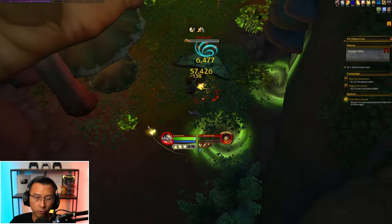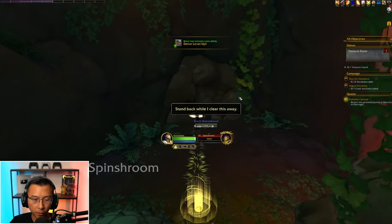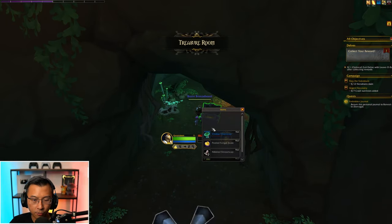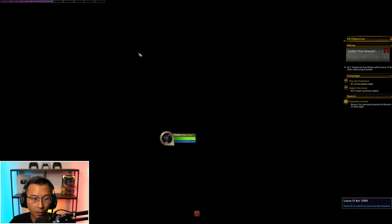They might surprise us and drop really good gear when it goes live, but I doubt that's the intention of this kind of content. Once you beat the boss, Bran Bronzebeard levels up again. You loot the treasure chest, get more resonance crystal, equip new gear, and then click the exit to be brought out of the delve.